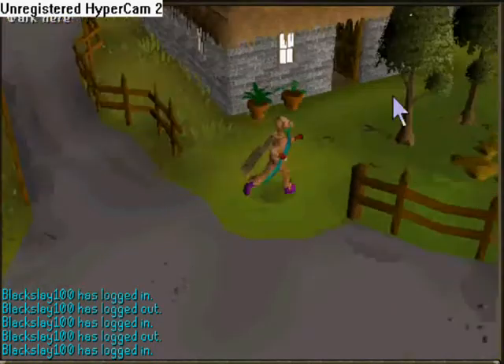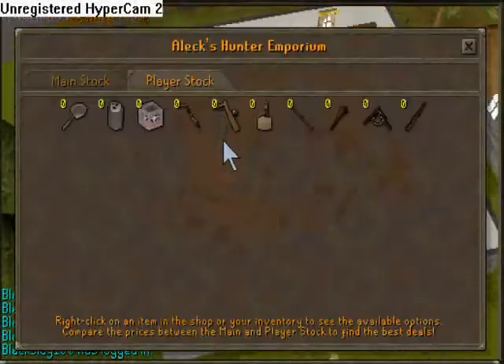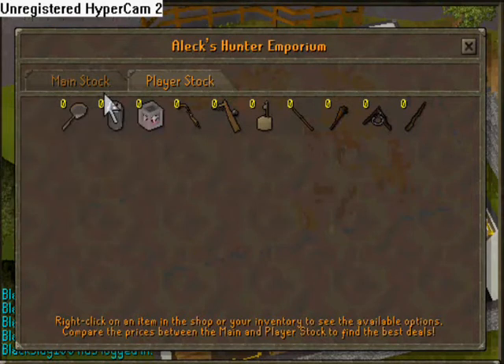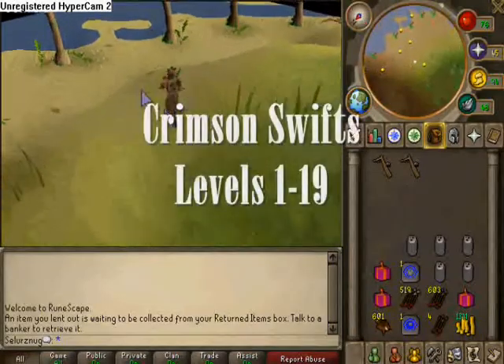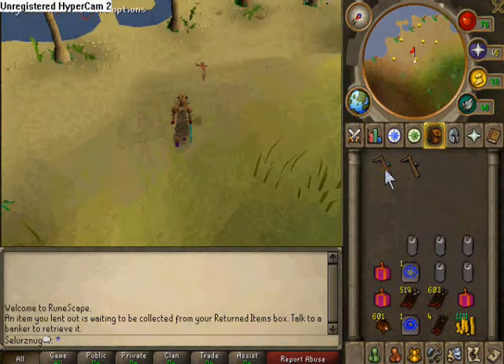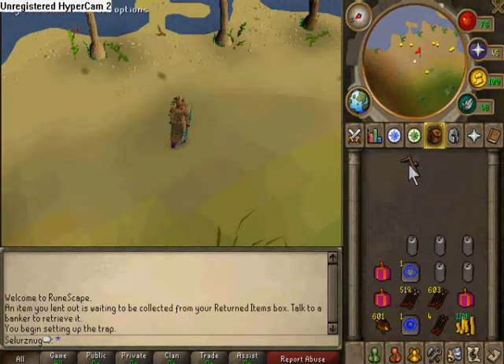Now it's time to start your hunting experience. First, you want to head to Yanille and buy some gear. I would recommend a butterfly net, two bird snares, and probably a few butterfly jars — this will cost no more than about 200 GP. Then head south to the jungle hunting area as shown on the map. On the east coast, there should be some red birds, which are crimson swifts.